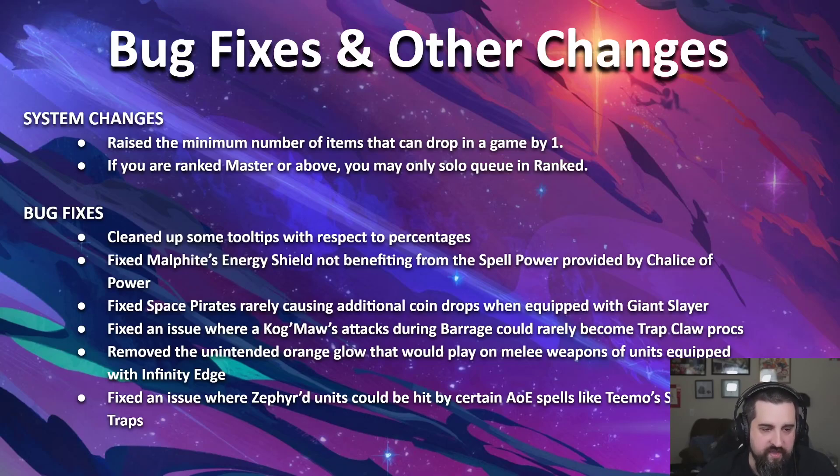Some bug fixes: tooltips got cleaned up. Malphite's energy shield now benefits from Chalice of Power. Space Pirates were sometimes getting an additional coin with Giant Slayer — that bug is fixed. Fixed an issue where Kog'Maw's attacks during barrage could rarely become Trap Claw procs. Removed the unintended orange glow that would play on melee weapons of units equipped with Infinity Edge. Fixed an issue where Zephyred units could sometimes be hit by certain AOE spells like Teemo's Satellite Trap — so now your Zephyred units won't take a bunch of damage.